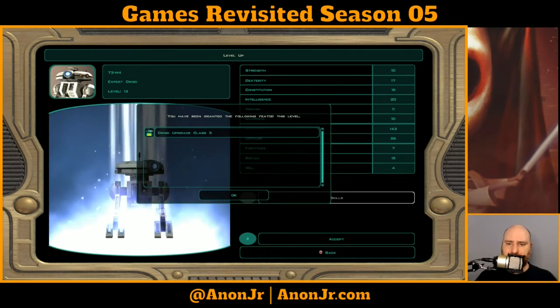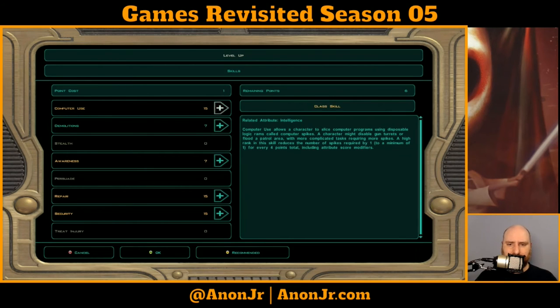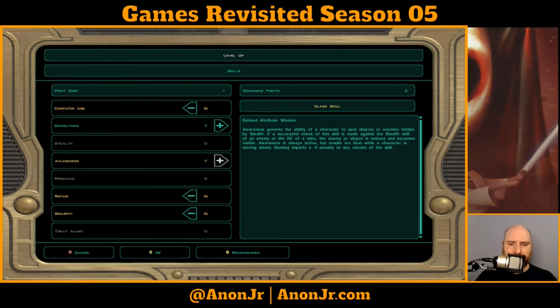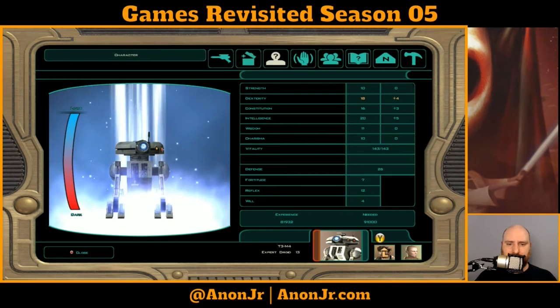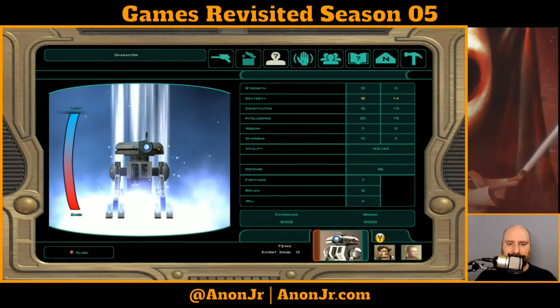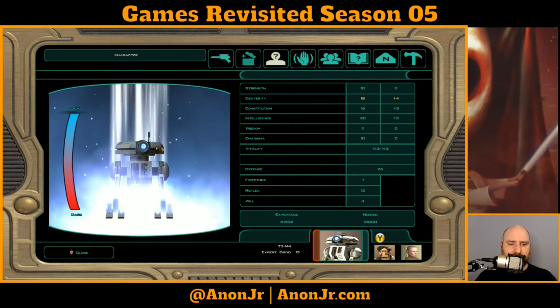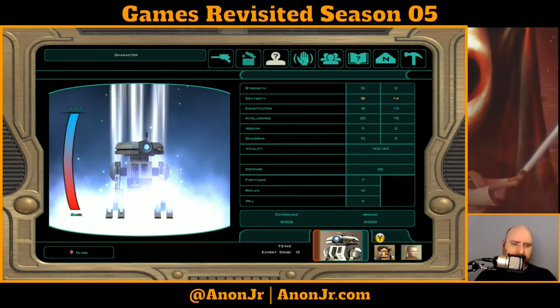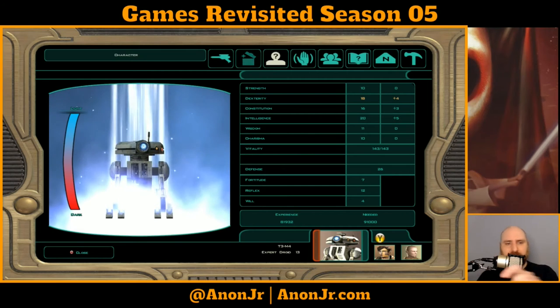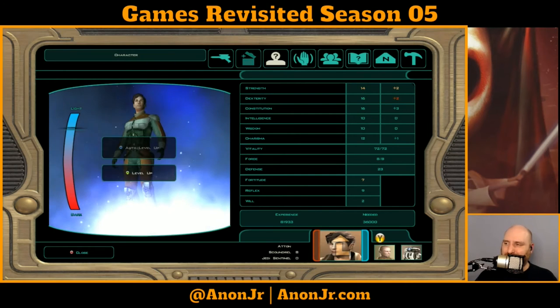We level him up again and he gets the Droid Upgrade Class Three. The extra skill points would have been nice to crank out Demolitions, but such is life — it's all about the trade-offs. I didn't know droids could actually move Light and Dark. I should have known better because HK is way down on the dark side.